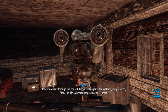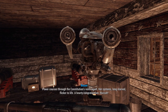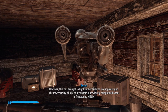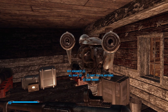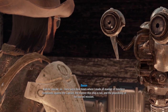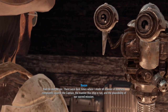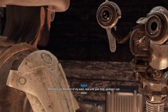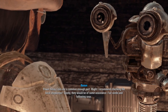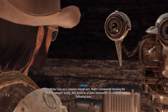Let's talk to Bosun again. Bosun: 'Power courses through the Constitution's veins again — persistence, long-starved, flickers out to life! A hearty congratulation — huzzah! However, this has brought to light further failures in our power grid. The power relay is fluctuating wildly.' Player: 'Why are you ashamed of that?' Bosun: 'Back from morale, sir, there were dark times. I made all manner of baseless complaints against the captain and the manner in which this ship is run. But now I see the error of my ways, and with your help, perhaps I can atone.'